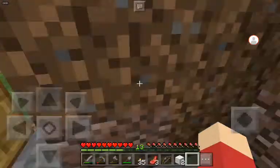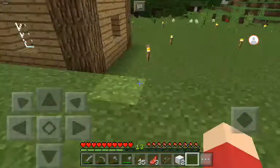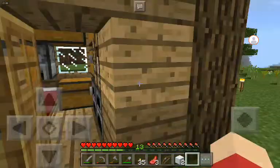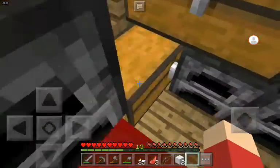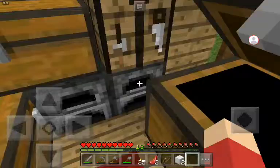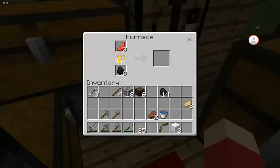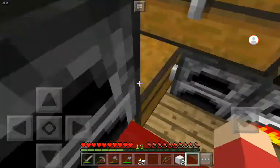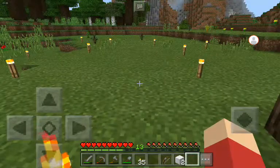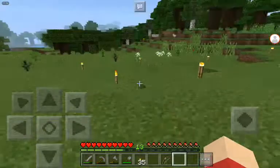Let me just get some gear so we can use it for the mine. This is like my house because I like everything close together. I want to make a starter house soon and I've been getting a lot of resources here.